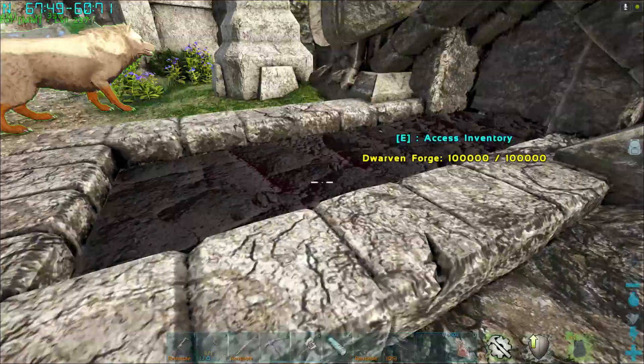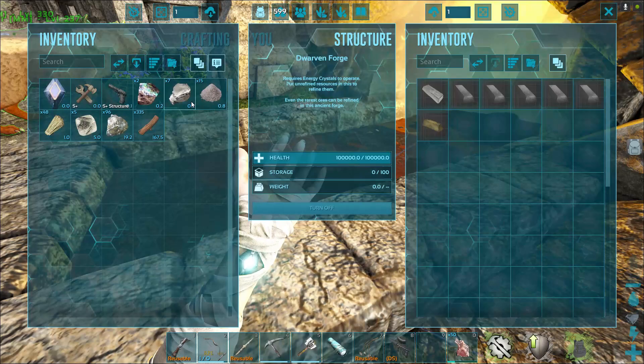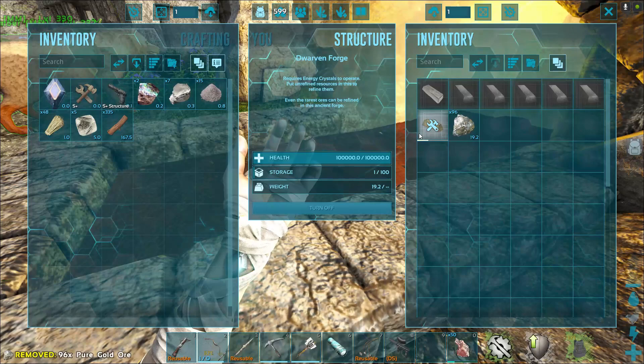So this is what it looks like. You can put one of these energy crystals in, and see — it immediately lit. It lasts a long time. You put your pure gold ingots in and they'll instantly start crafting.